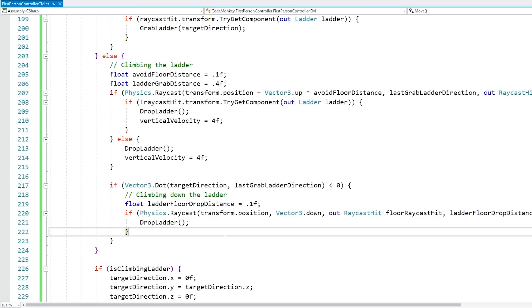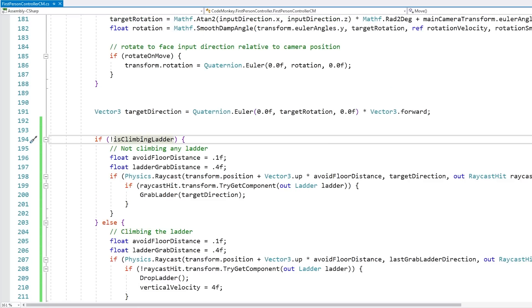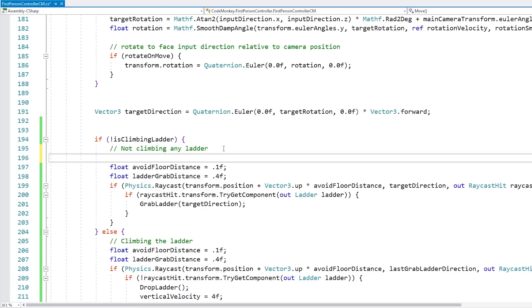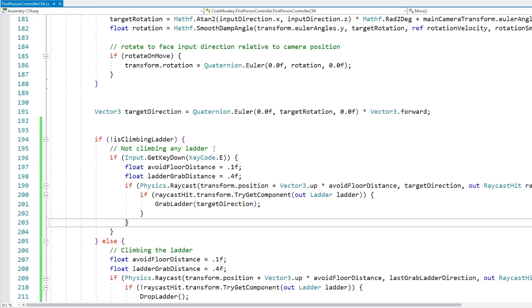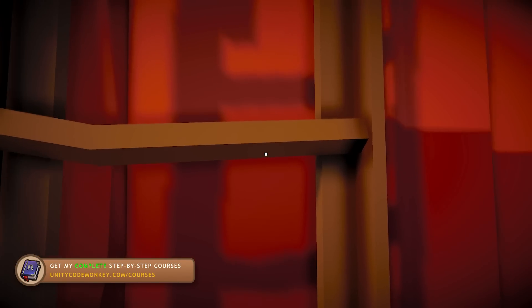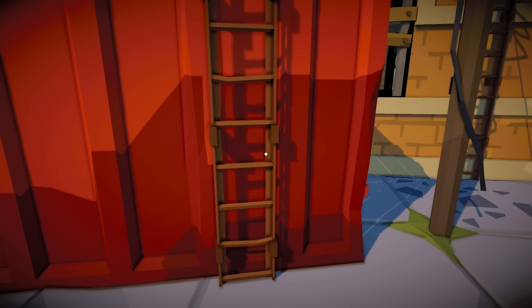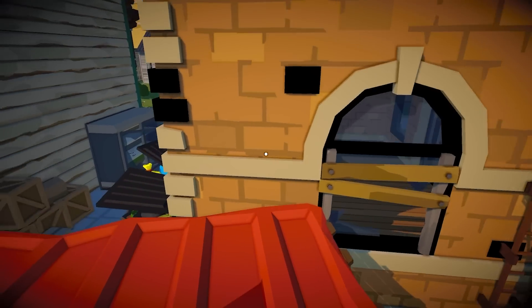Now, with that working, it's pretty trivial to handle the other interaction method where it requires a button input instead of automatic. All it takes is over here when we are not climbing the ladder — instead of doing it automatically, we're simply going to require a button input. So let's go if input.GetKeyDown — let's say, just like in many PC games, when you press the E key for interact. That's pretty much all it takes. So we press the E key and we're going to run the exact same code. So now if I go and I approach the ladder and I keep walking towards it — nope, there you go, I cannot automatically climb. Now if I press E — there you go, I start climbing up and down and everything works perfectly.